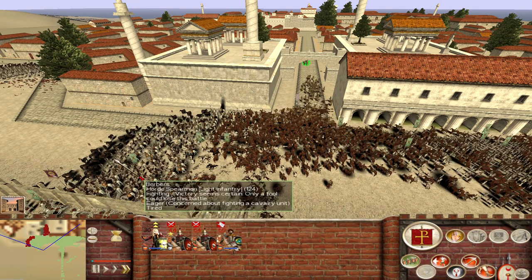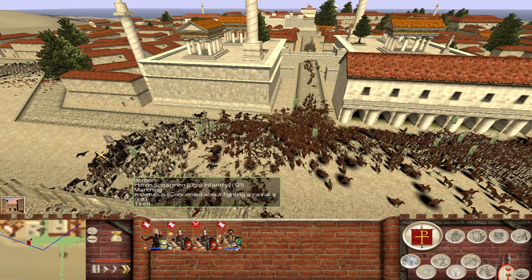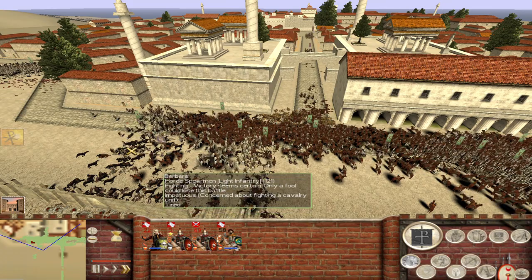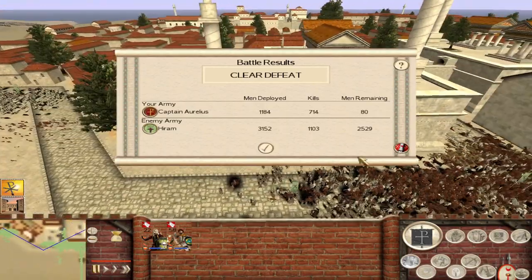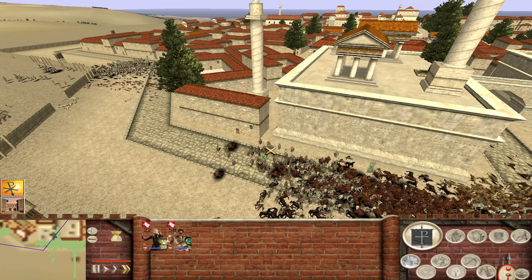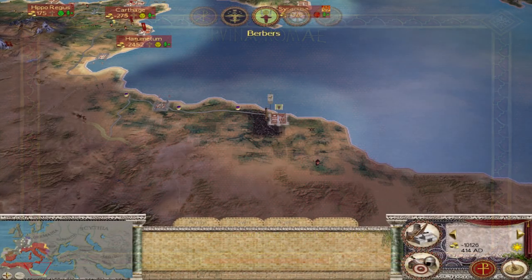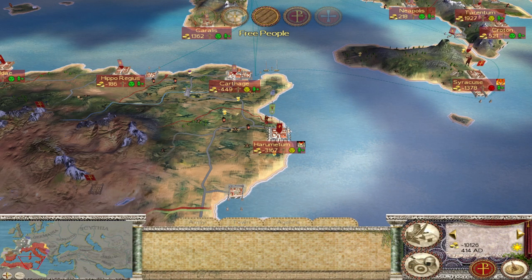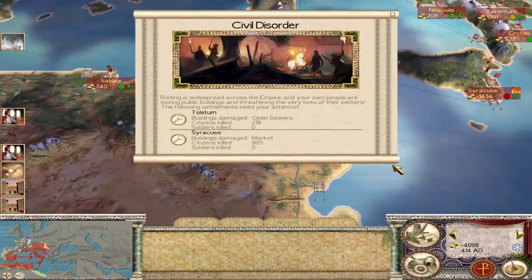My Germanic cavalry was actually doing reasonably well before that moment. The last bits of red are being overwhelmed, but we got 714 guys - considering I just had some levies and some random Germans and Mauritanians, that's not so bad. The Mauritanian cavalry is pretty good and the Germanic lancers aren't bad. Hadrumentum has been besieged by another Berber army, but my army there is pretty strong.